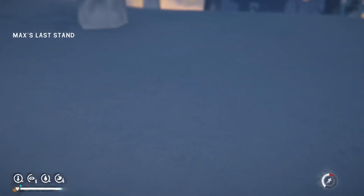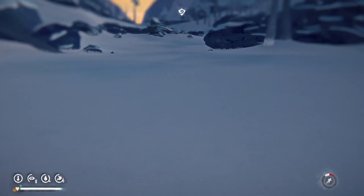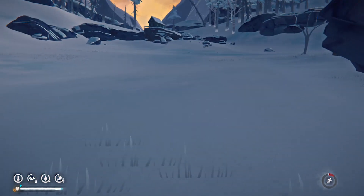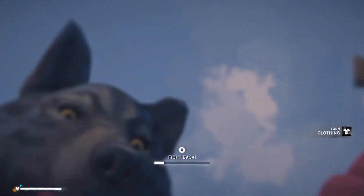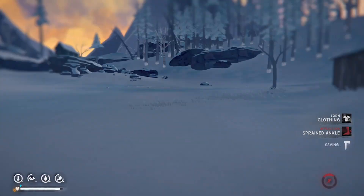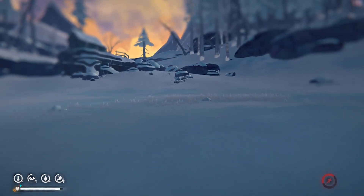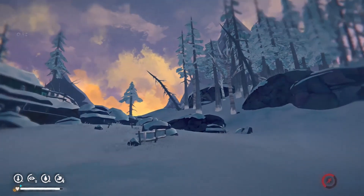Oh no, I hear a wolf. I just want to get to the trapper's camp. I've run out of stamina. You can hear it behind me. I'm so close though. Don't get off of me. Let's just get to that trapper's cabin as quick as possible. I can't run because I'm injured. I'll just hobble over there as fast as possible.